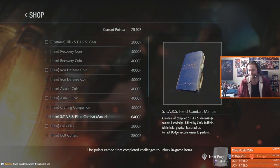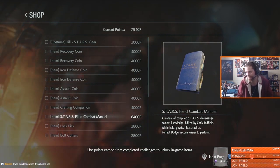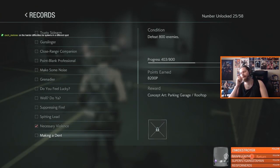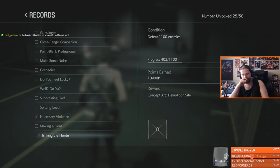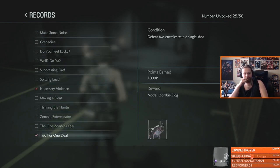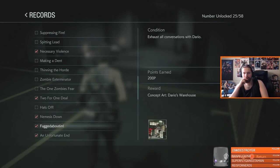However, the infinite rocket launcher is by far the most expensive thing in the shop, and it requires points to purchase which can only be earned by completing the in-game challenges in the records menu. The easiest and quickest way to get the rocket launcher is going to be the weapon kill records. If you get a specific amount of kills with each weapon in the game, you'll earn more than enough points.